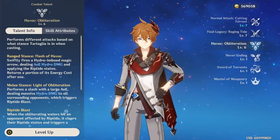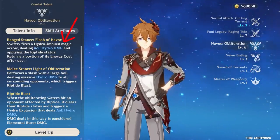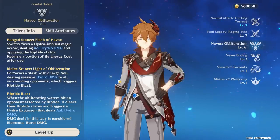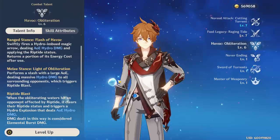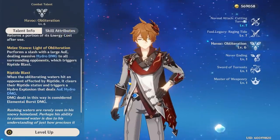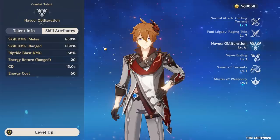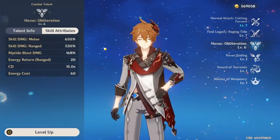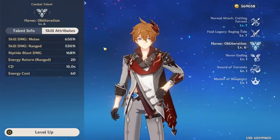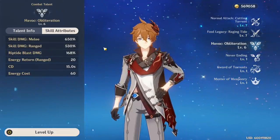His elemental burst is one of the highest-scaling abilities in the game, even more so in melee form. In ranged form, it shoots an arrow similar to Venti's that does huge damage to everything hit and applies Riptide to all monsters. It also returns 20 energy, which is basically 33% of the cost — a very powerful ability. In melee form, it does a full 360-degree AoE damage and procs all Riptide effects for enemies hit, consuming them and doing even more damage. This is considered elemental burst damage and has gotten me crits between 100,000 and 200,000 at level 80, even without crazy buffs. The ult is one of his main damage sources and is absolutely amazing to clear entire rooms of the Abyss.